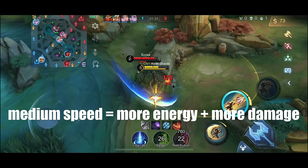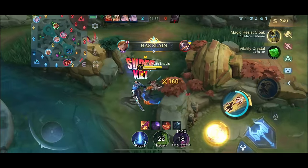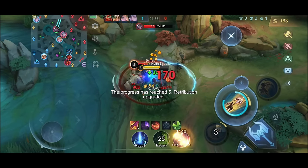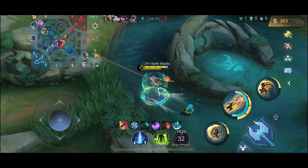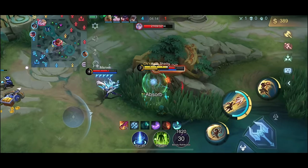If you use medium speed wall spam, you have more energy and more damage, just like in these examples. In some instances, you might only need to use the wall spam once as long as it's combined with other combos.